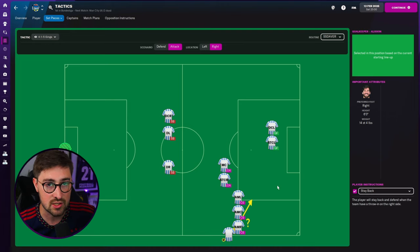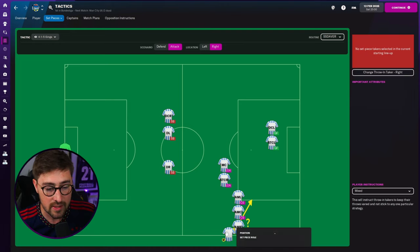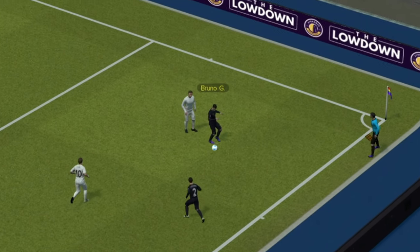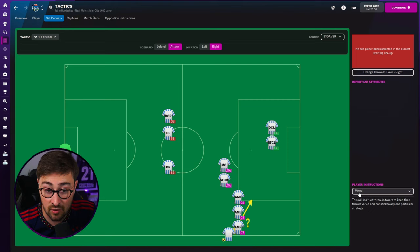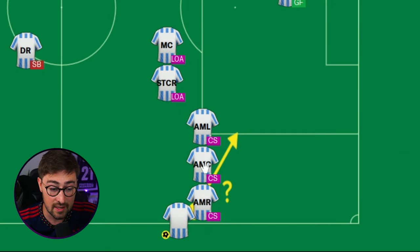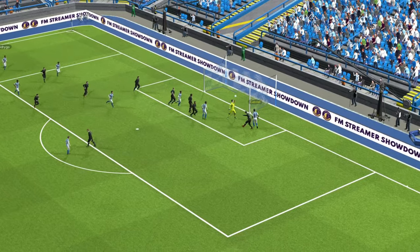Starting with the right-hand side - these are the general positions for your players as you go about setting up this routine. Starting with the taker: interestingly, the player instruction for him is to take mixed throw-ins. This has been the most effective setting for me - it will probably work almost the same on short, maybe on quick too. Mix seems to get the best results because there are so many players who come short, and they choose the best option rather than looking for the guy who is closest, which can happen if you select short. So leave it on mixed - you've got three players that come short to collect the ball.